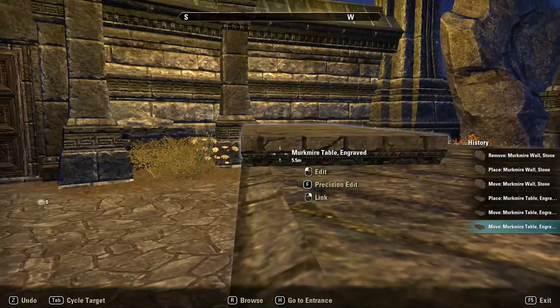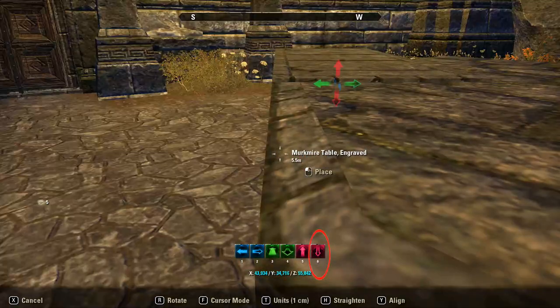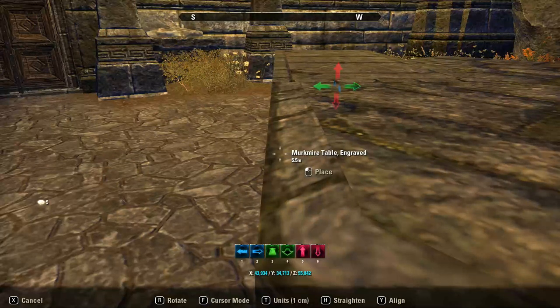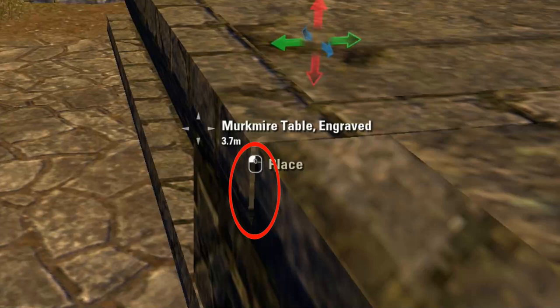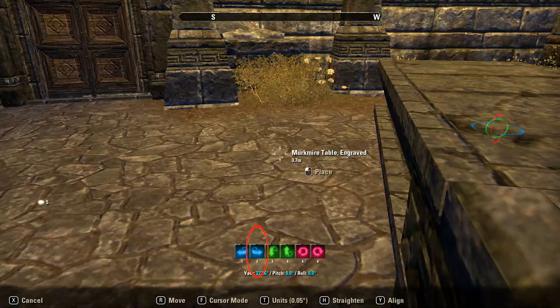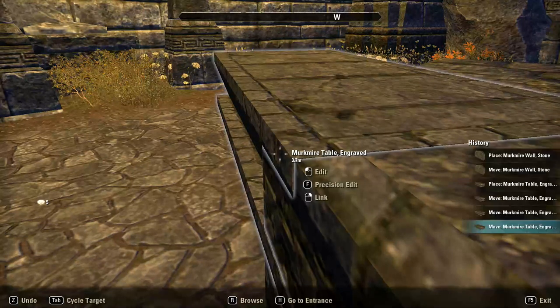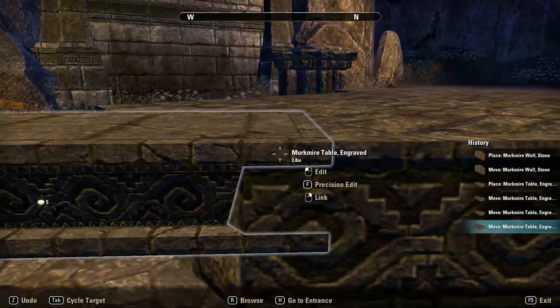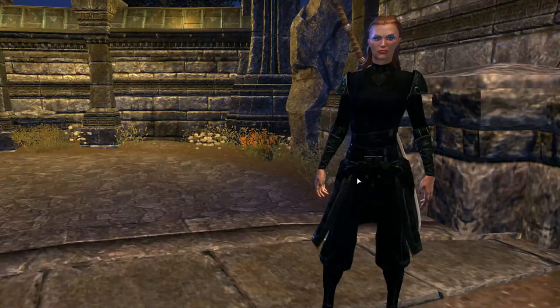If it's close, select the table again and use the 6 key to drop it down until it's at the same height as the wall. Check the alignment again. As you can see, the table is a little bit out. Press R for angle mode, use the 2 key to adjust the angle, and left click to place. Although everything is now nicely aligned, there is still a little bit of overlap between the table and the wall. How much overlap you allow will determine the height of the point and the shape of the wall.